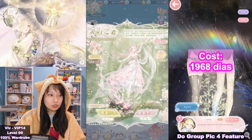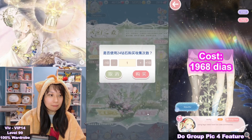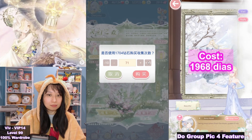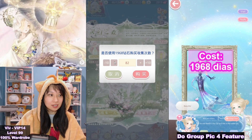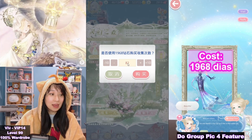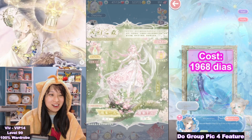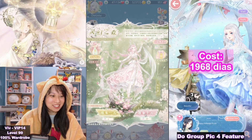Then you go back to your event and you start packing. Looks like I am out of packing attempts, so let's gem the full amount. That's going to cost 1968 gems — I'm under 1,000 gems now.